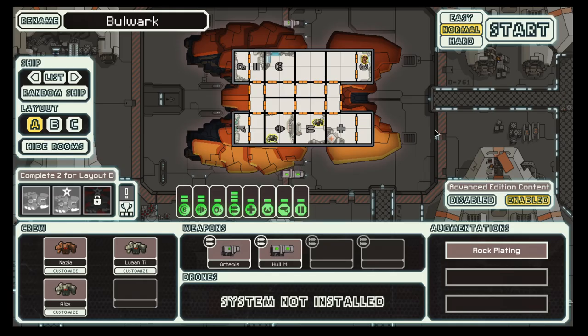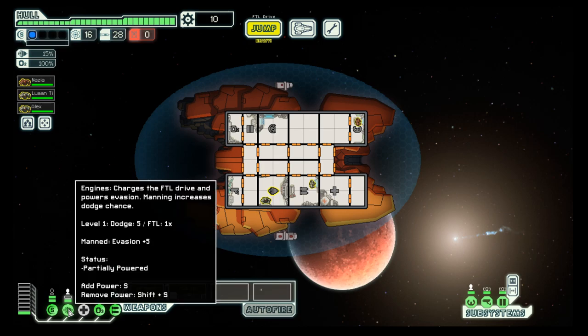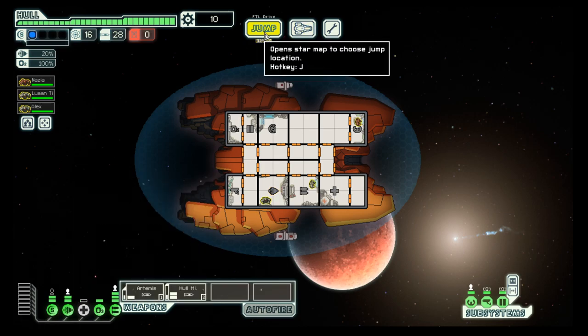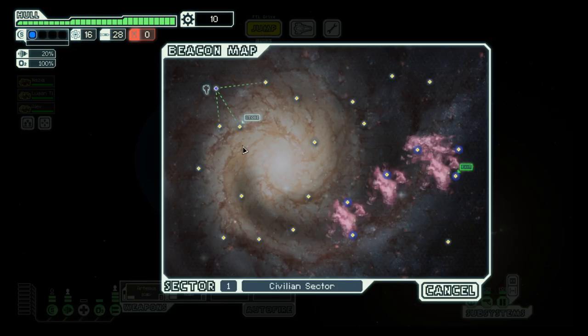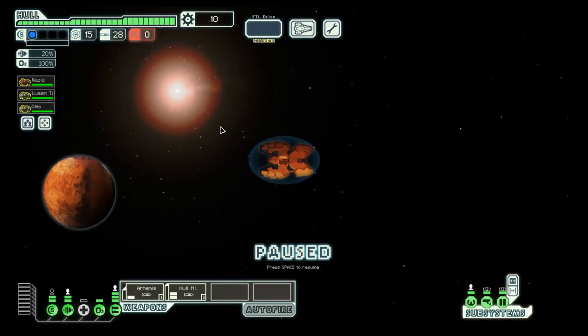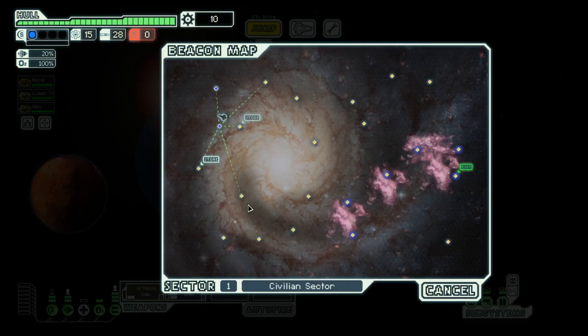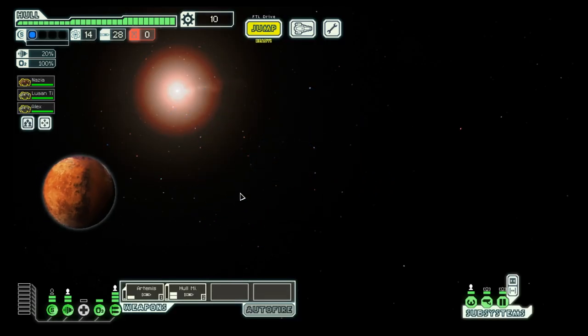Welcome back to season 11 of my FTL series. Today we are in the rocket cruiser, which comes with missiles — quite a few of them — but we have to be careful not to spend all of them. So let's see what this sector has in store for us. Nothing here. Two stores right there, but no scrap.